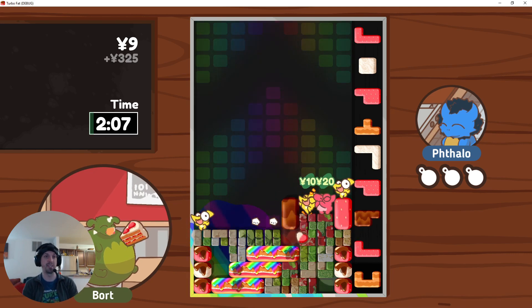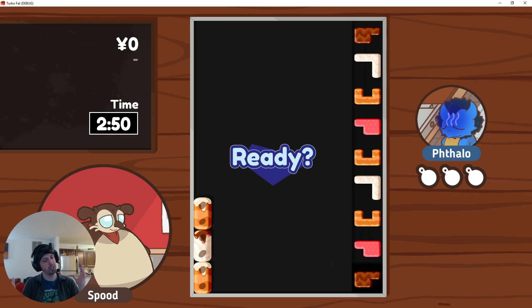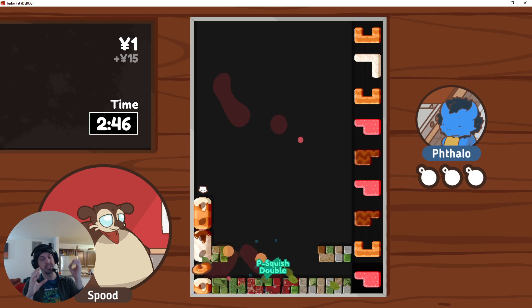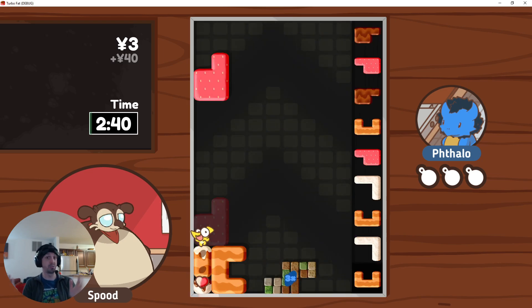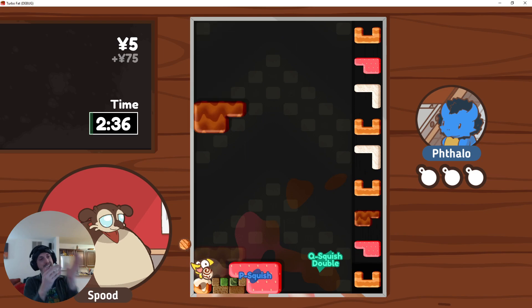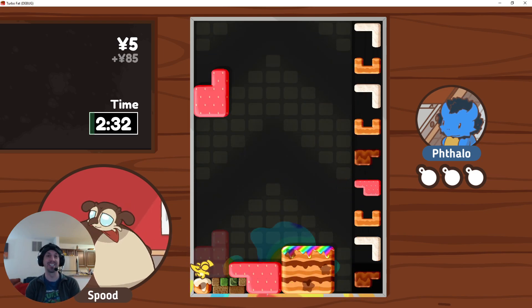Someone in the community Discord — Buggo — suggested a level that only gives you pentominoes, which is like a death sentence, but you have little yellow sharks so you can shape the pentominoes into tetrominoes and try to beat the level more efficiently or get really high scores. It's a fun puzzle because you might have a U piece and a P piece and be thinking 'what the heck do I do with these,' but if you eat them just the right way you can figure out how to fit them together.